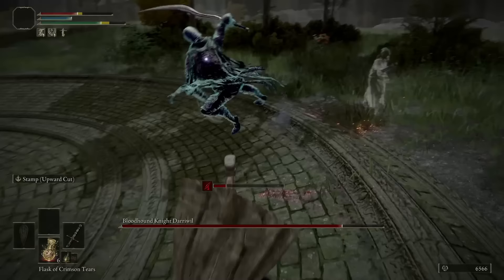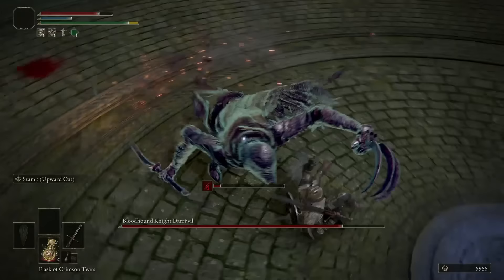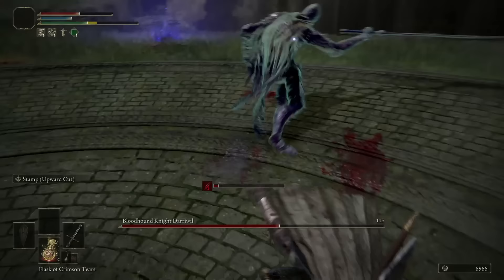So I play the kiting and counter-attacking playstyle. Basically, what this entails is I let him come to me and I counter attack his attack chains. So I will dodge his attacks, he'll throw them out, and then I'll counter attack him. This is how you really do any Souls boss, not just this one.